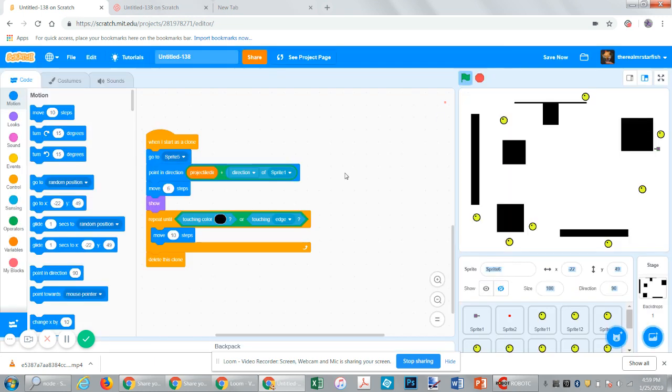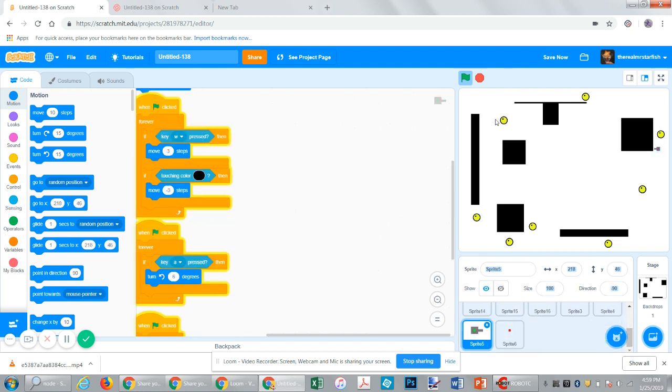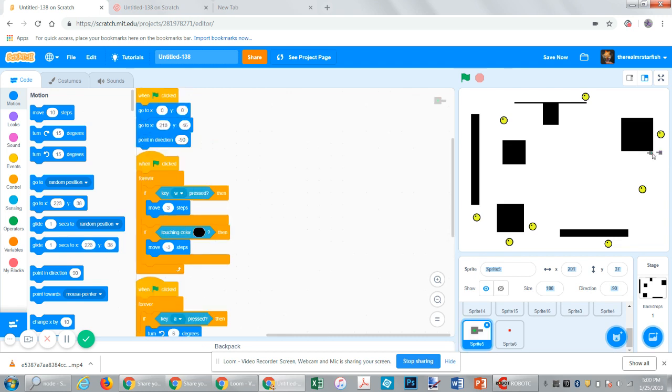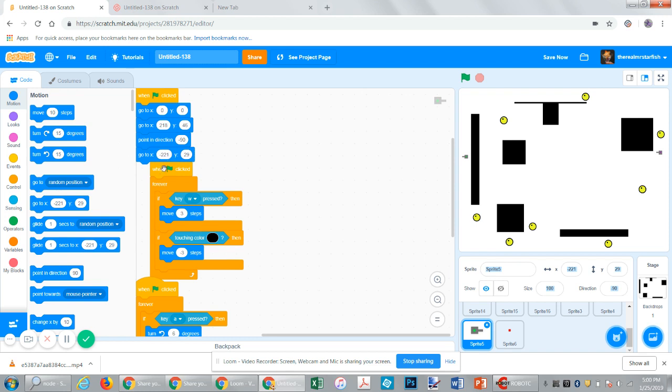Another thing we have to do is on the tank — we need to take this tank and move it to its starting position, which can be like right here. We're going to replace it with that and make it point in the opposite direction.